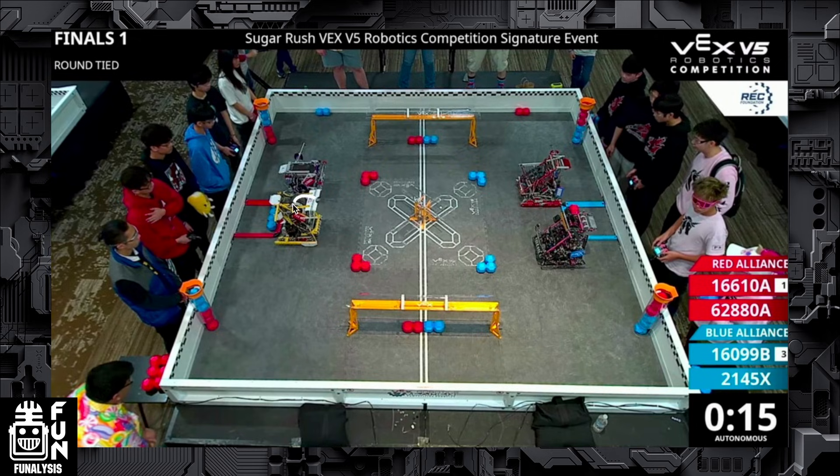And then we have the number one seed Snacky Cakes and their incredibly innovative sunroof or blocker. What this allows them to do — and you'll see this later in the match — is put the blocker over the goal and protect the balls there. Since they're not actually reaching into the goal, they're not in an SG10 violation, which allows them to sit there and prevent the other team from winging their balls out. It's an incredibly innovative strategy, and we'll see how it can win, but also in this match, how it eventually ends up losing.